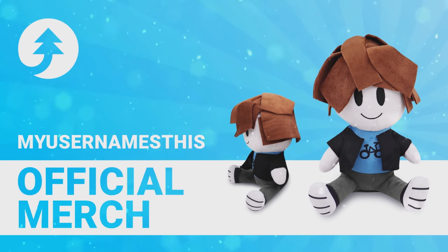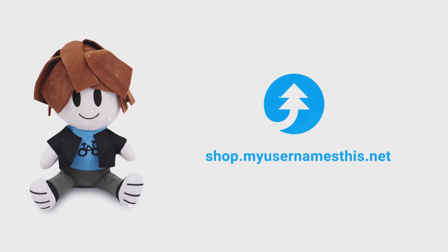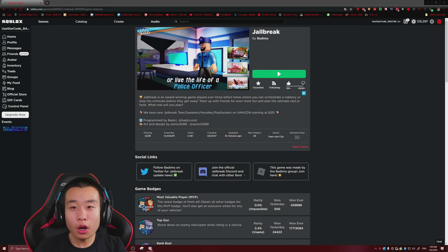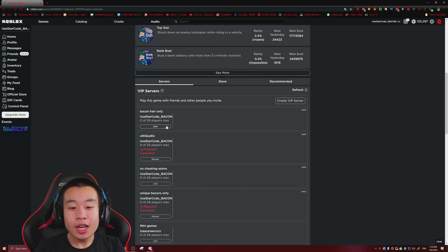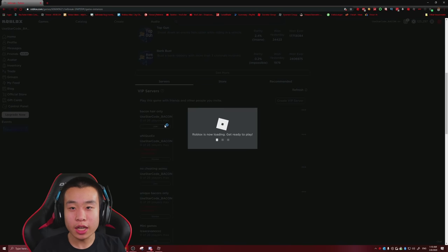Get your very own MyUsernameDisc Bacon Air Plushie at shop.MyUsernameDisc.net today. New Bugatti Chiron, new Plasma Pistol, new Sniper, new Revolver — a whole bunch of crazy new stuff. Jailbreak just got updated, let's go ahead and take a look.